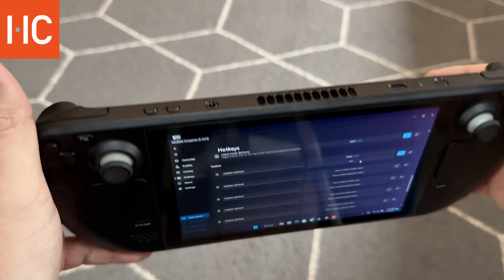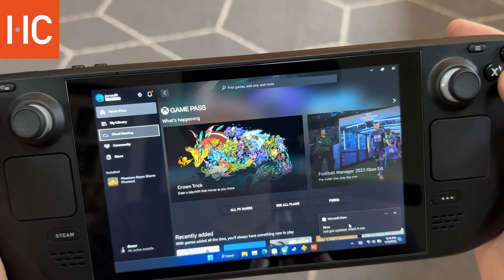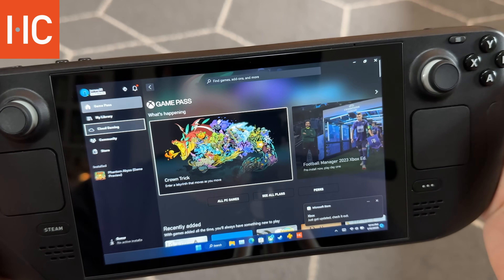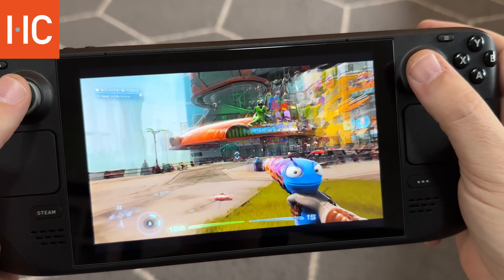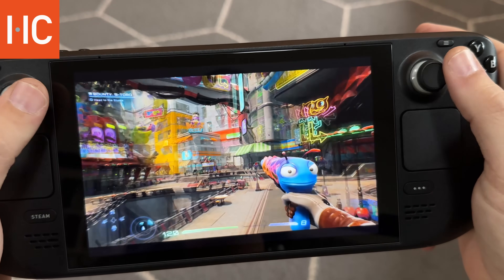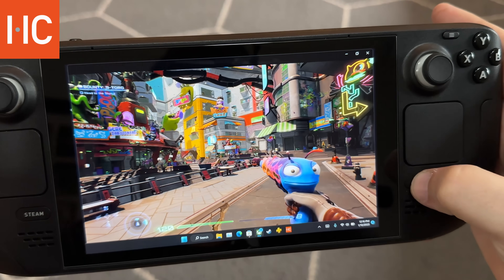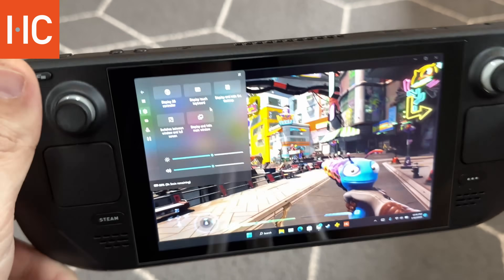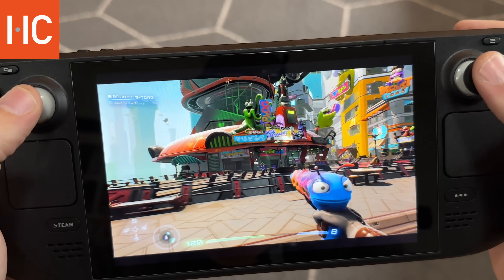I have an F11 bind on the back button of the Steam Deck that I made specifically for Xbox Cloud Gaming through the Xbox app. When I load up cloud gaming and launch High on Life, everything runs great and controls work great. When I go to bring up the quick access menu though, nothing happens — the Xbox app is forced to the foreground no matter what. So I use the F11 bind on that back button to exit full screen, access my quick access menu, do what I need, and then go back. That's a little workaround so you can still use the menu with Xbox cloud gaming.